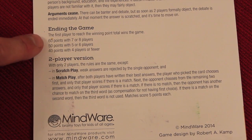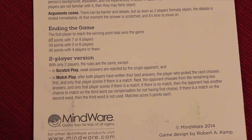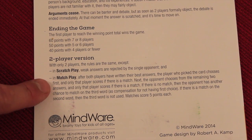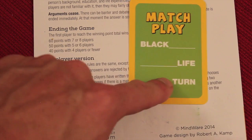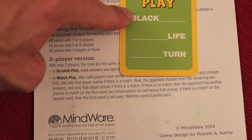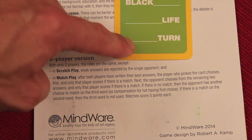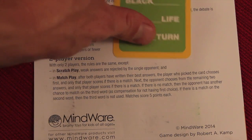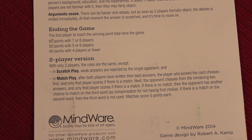You continue to play until you reach a certain number of points depending on how many players are playing. There's also a two-player variant where in scratch play, answers are rejected by just one person instead of more than one. In match play, the person who drew the card gets to pick which of the three prompts they think is their strongest — if correct, the opponent chooses from the remaining two. If the opponent gets one of those right, they score. It's kind of weighted since they don't get the first choice. Five points for each correct answer in match play. That's how you play Choice Words.